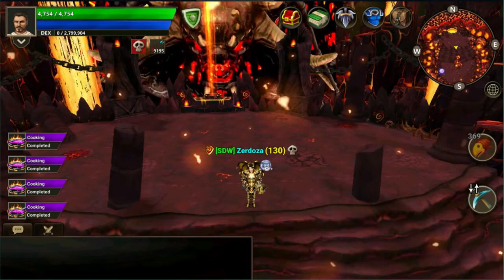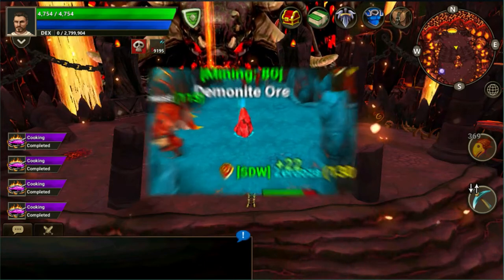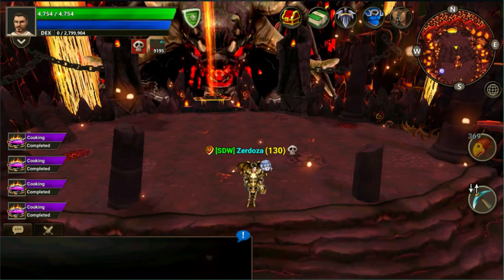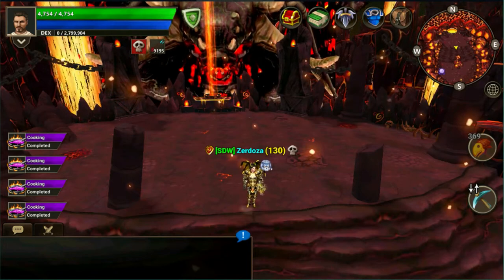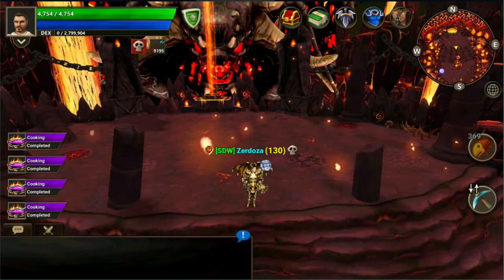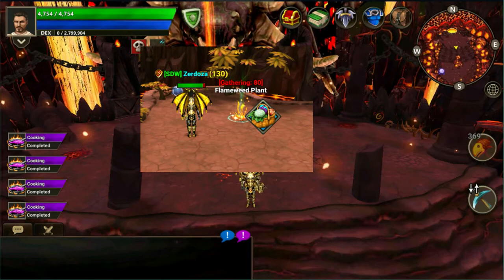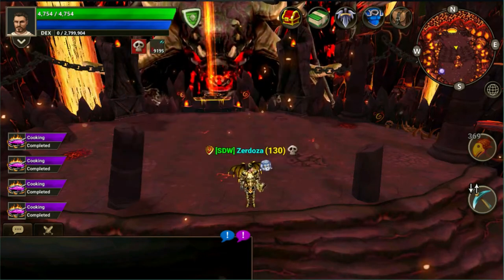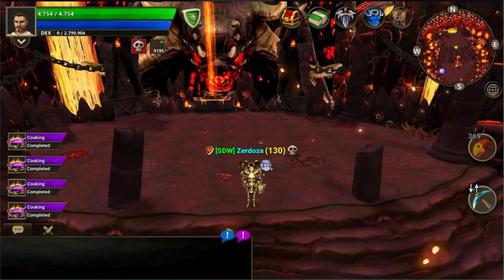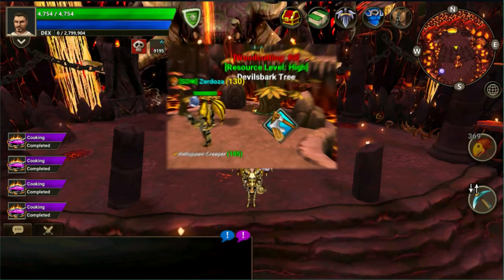For harvesting nodes, there are three new ones. First, demonite ore, which can be found in the Doom Forge — to gather it you'll need a mining level of 80 and will have to fight monsters, so you may need someone fighting them as you gather. There is also a chance to get coal instead of demonite ore. Second is flame weed, a plant requiring level 80 gathering, found in the Doom Forge and the Demon Pits. Third is the devil barks tree — with a woodcutting level of 80 you can cut these down in the Demon Pits.